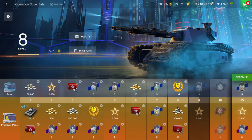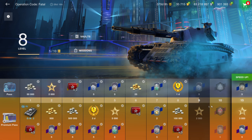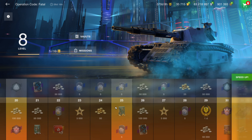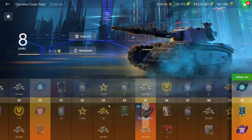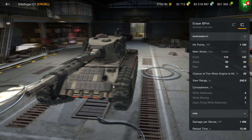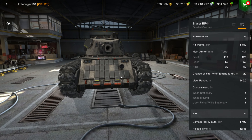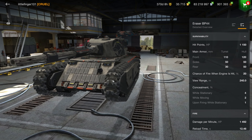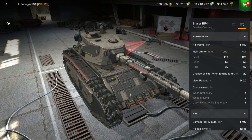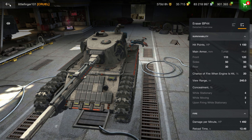Outside of all the additional goodies, you get the DW, which is given to you for free and is worth 100 gold. Then at level 35 — which is what everyone's talking about — is the Eraser BP ARL 44. Wargaming has done a great job with the skin; it looks amazing, but it's essentially just a re-skinned ARL 44 with a bigger, derpy gun doing less damage per minute.